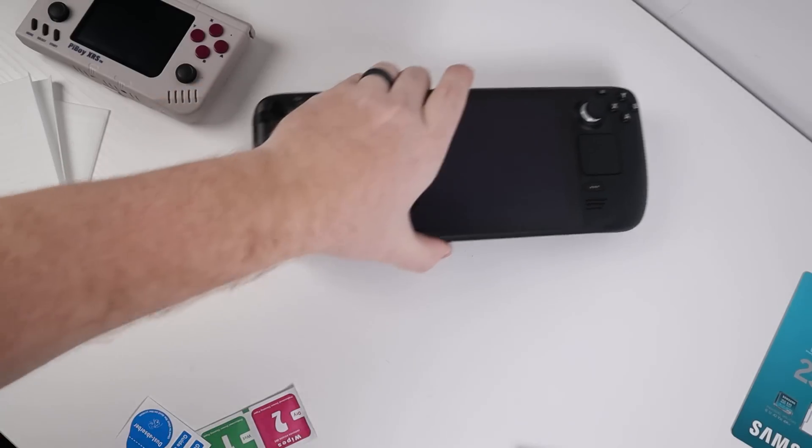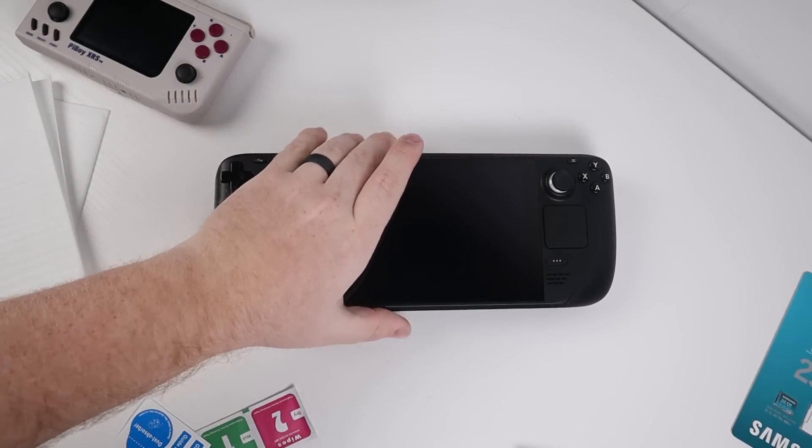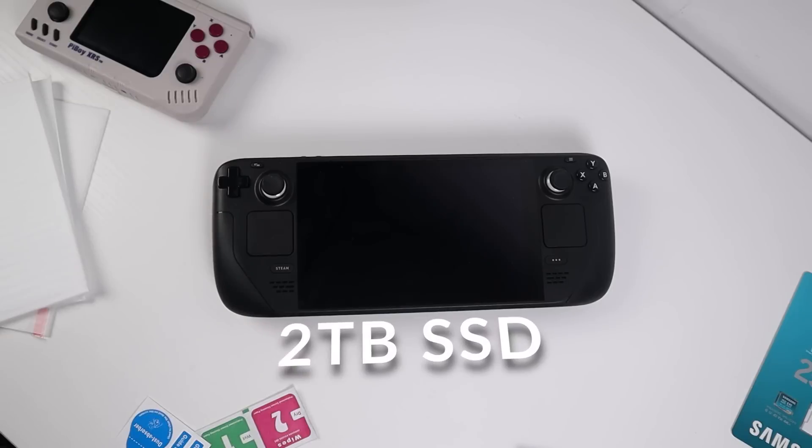This right here is the 64GB, the lowest tier Steam Deck available, but this one features a matte anti-glare finish and nearly five times the usable storage capacity of the 512 model. Better yet, these upgrades here cost me just about the exact same. In this video I'm going to be talking about why the 64GB model is probably the one just about everybody should buy.